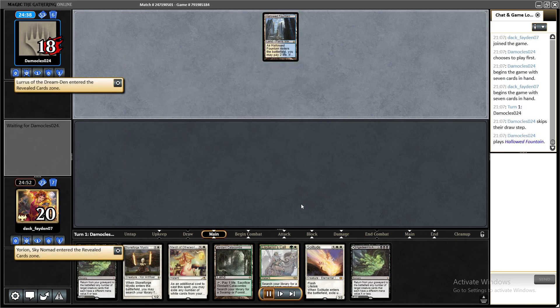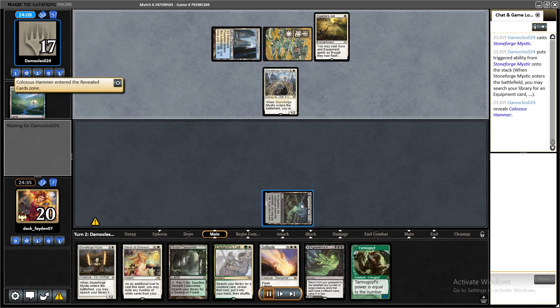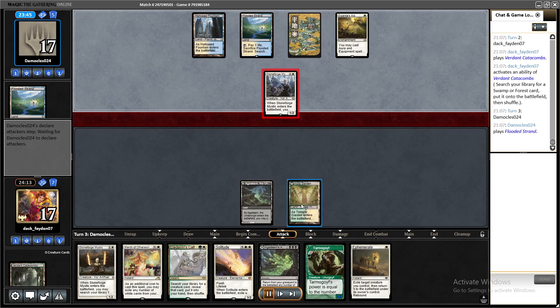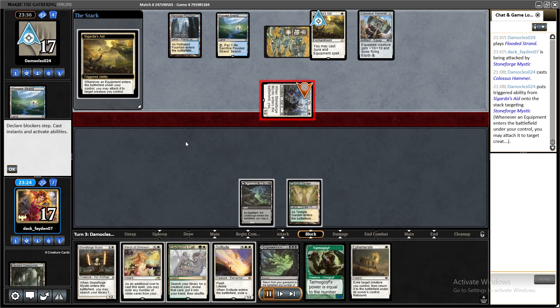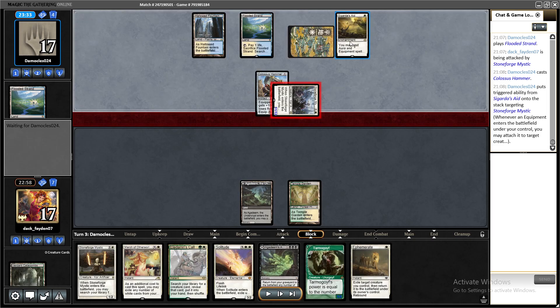Opponent played first and they were on Hammer. All decks I played against in this league are tier-one or tier-two decks, so it definitely wasn't easy. I'll pause here because my opponent played Hammer and I misclicked in this moment — I accidentally pressed the wrong button when they played Colossus Hammer, and Colossus Hammer entered the battlefield triggering Sigarda's Aid.